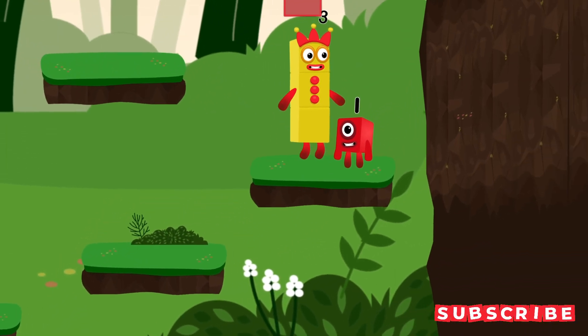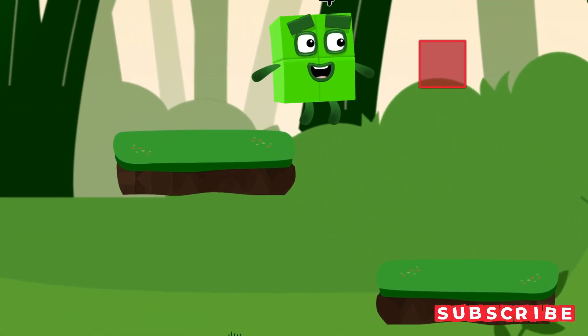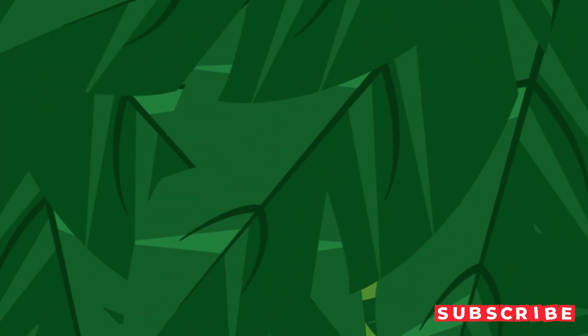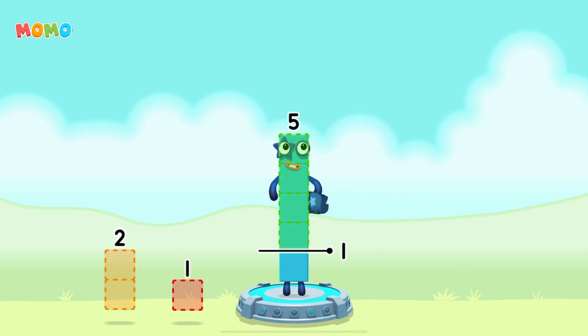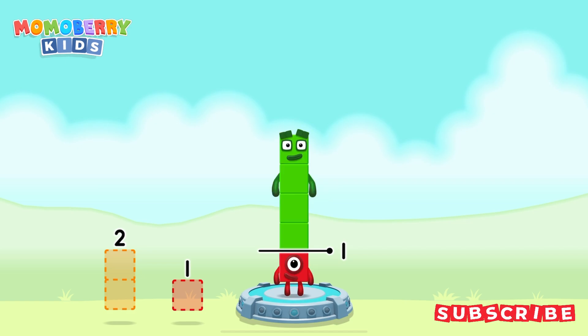What? I am four! Take number blocks away from five to leave one. Four! You got it! Five minus four equals one.